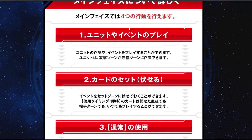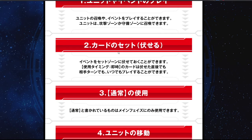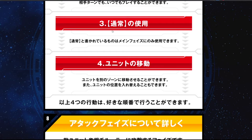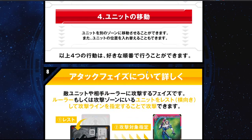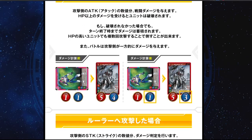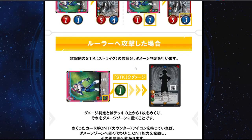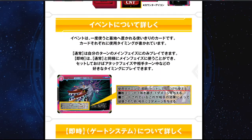At end phase, all the units' damage will be taken away, and you activate your when-your-turn-ends effects, then just keep repeating. In the main phase, you can play units, play events directly, set your event card, use whatever - normal timing things, probably something that is not instant. You can also move your unit from different zones to determine what your best formation is. With attack, you rest and select a unit to attack. I've already explained taking damage, strike, and events in my previous video.